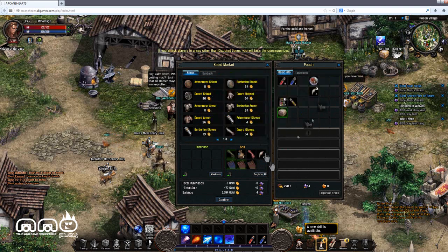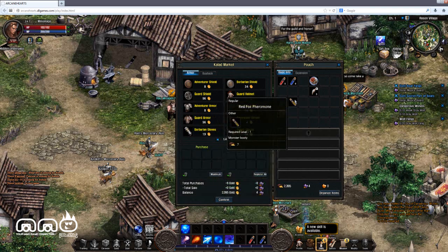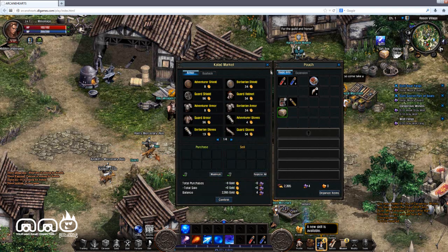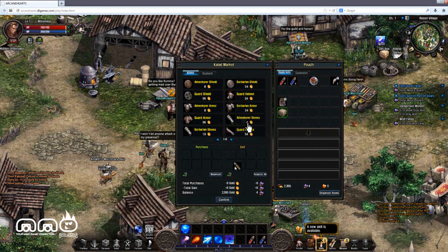You are given plenty of gear at low levels. There is a chest that gives you a basic upgrade every five levels or so, so you should be fairly well equipped throughout the game.